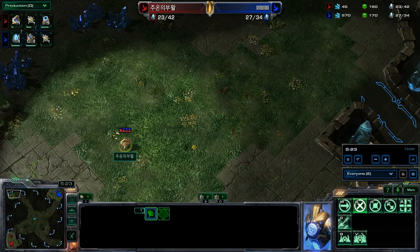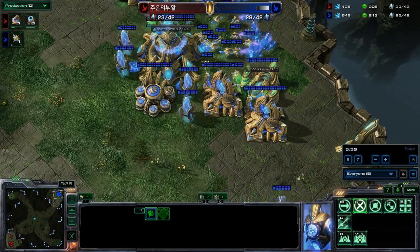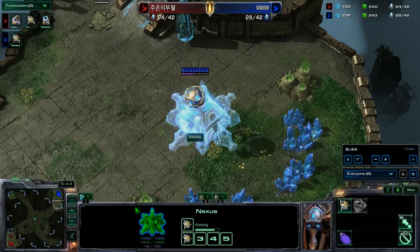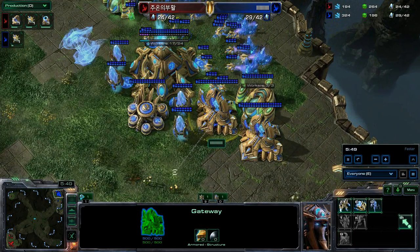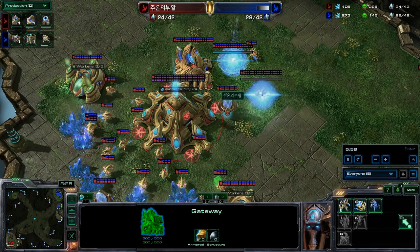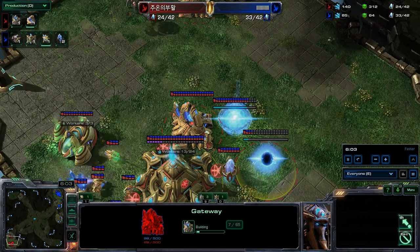Symbols, you look like one confused probe. He's going to stand there and accumulate in his head exactly where he has not scouted, and will eventually find the dark corner and realize that's where his opponent is. Meanwhile Barcode is going to expand — working on two gate into a stargate, very good choice. His opponent at the same time is going with a robo, going three gate robo. Not bad at all.